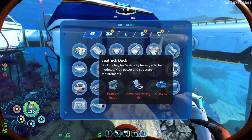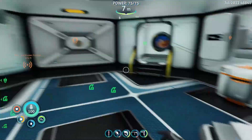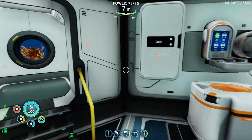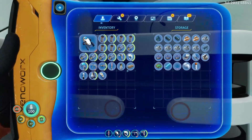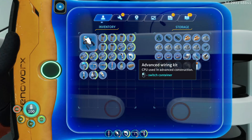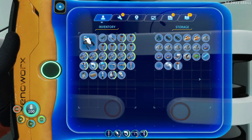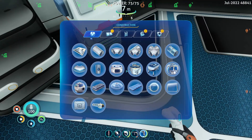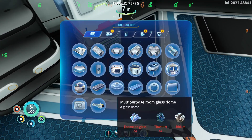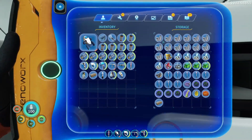I know where I can place it, I just need a lot of resources. I have an advanced wiring kit, I have titanium. What else do I need? Four glass. Too hard.